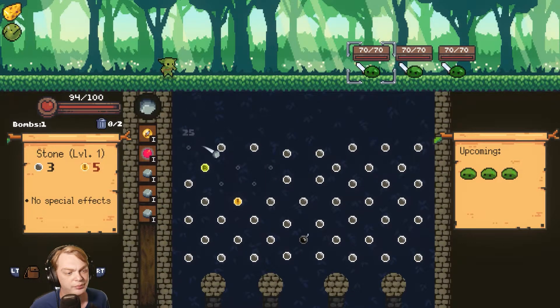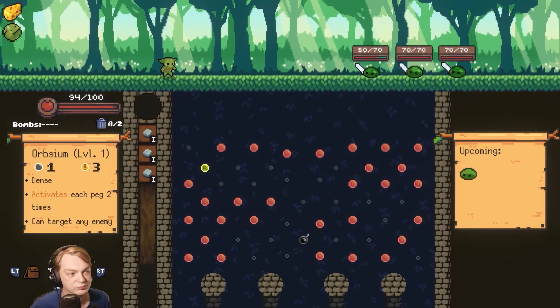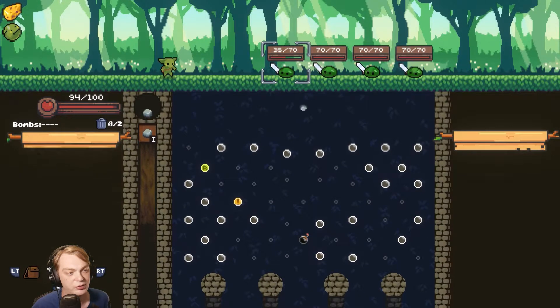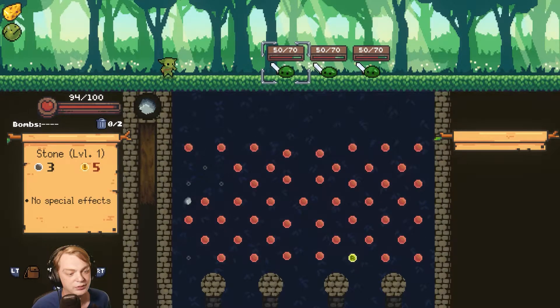We'll get the bomb even though the bombs only do 20 damage right now — that is so fine with me. That's a single target attack. I like the bombs not doing as much damage; I bet they do that for a crucible level down the road. It just makes super sense for them to do that.